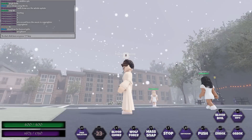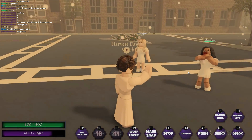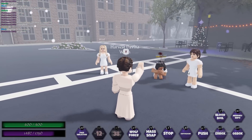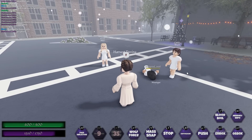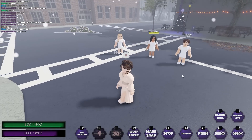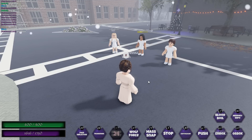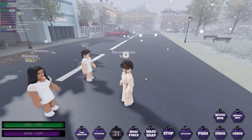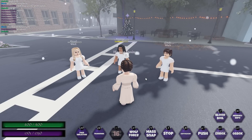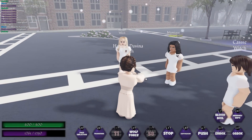Next we have X, which is a blood choke — as you can see it does a lot of damage and it can be very helpful in other fights or combos. V is a wolf force, same as old Divina: she basically forces a wolf to turn. Y is a mass snake snap which snaps free witches or game pass switches if they are under 100 or 150 health.